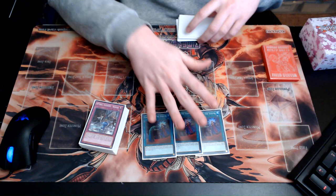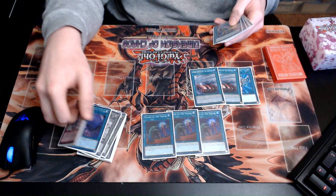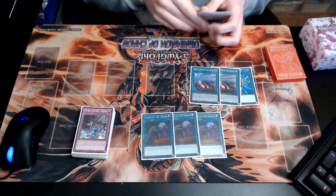Continuing with spells and traps: three copies of Called by the Grave — we're playing a combo deck so we want our combos to go off. Then onto the revival spells: one Monster Reborn and two copies of Big Red. Big Red pairs really nicely with Perform Pal Popper Up, giving you access to your Spiral cards really early in the game. So even if your Popper Up gets Ashed, it still gives you good value.